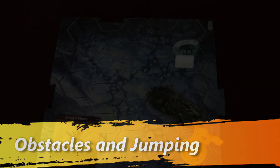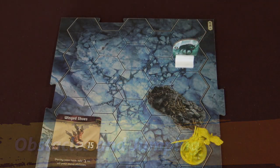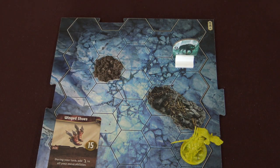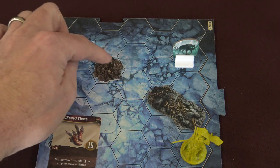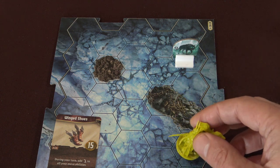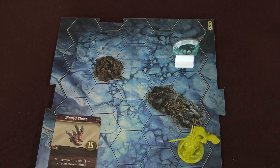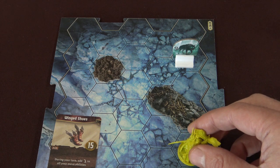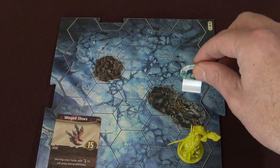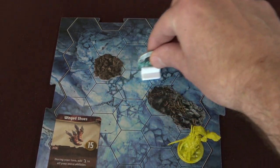Next, I'm going to introduce the concept of obstacles. I put an obstacle onto the table — it's a pile of rocks and debris. For difficult terrain it costs two movement to move into a tile, but when it comes to an obstacle, I'm not allowed to move into it at all. I cannot end my movement on an obstacle ever, even if I'm flying or jumping. I can still use jump to go across the obstacle, but I can never end my movement on it. Same thing with enemies — if an enemy doesn't have flying or jumping, it cannot pass through the obstacle at all and has to go around it.